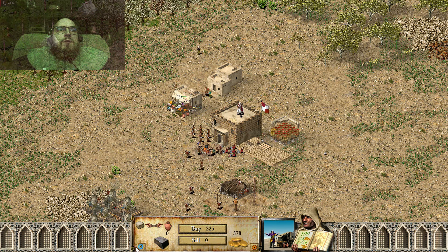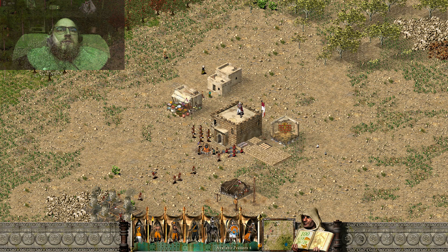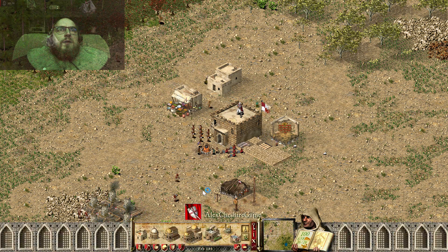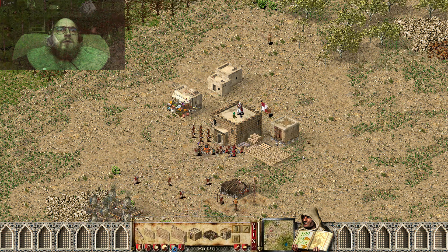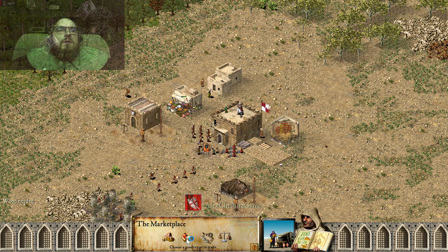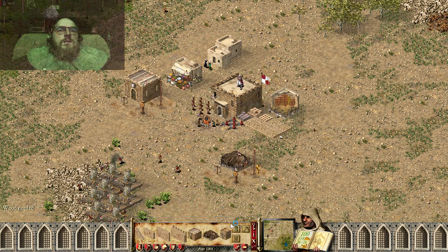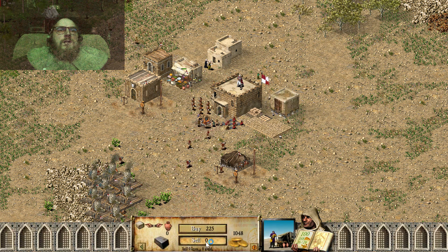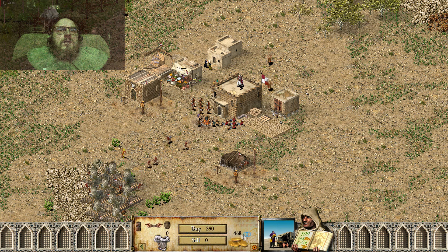Now we have a small amount of additional resources. I think we use in this situation maybe paladins. I need additional wood for this, and sell this metal to buy swords and armor.